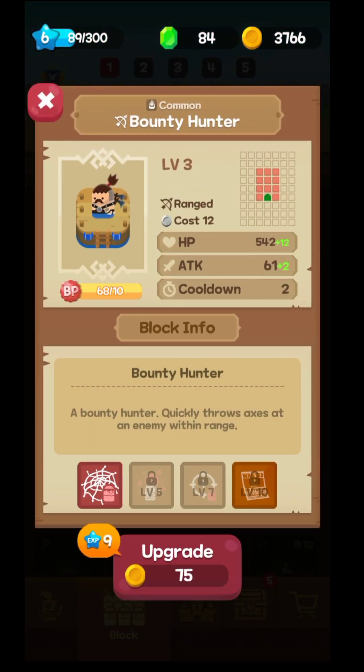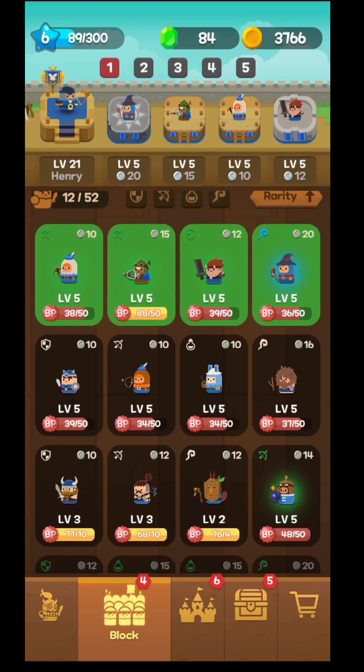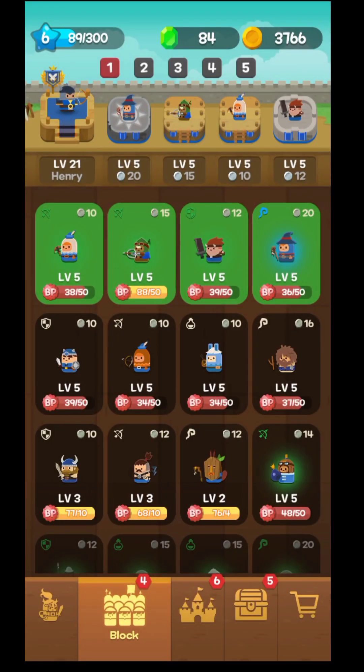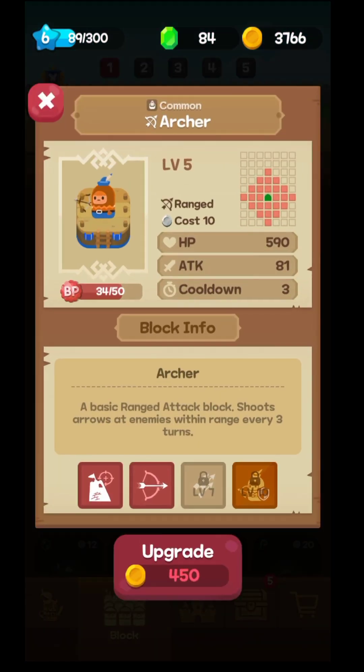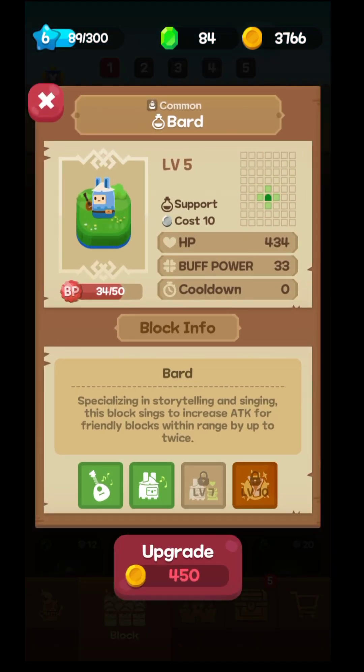This unit here only attacks to the front, up to three blocks — so you need to watch what you use. This one has really low stats — probably the worst thing you can place on your team, though you'll likely start with it. This other unit is also really low. This one here is decent enough. And this is a Bard, so it will buff your attack for a friendly block — it will increase your attack and support your team.